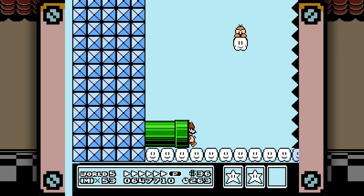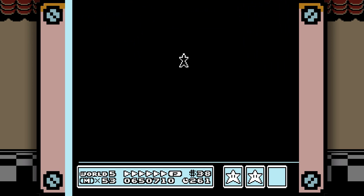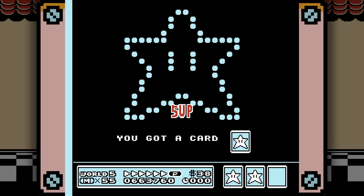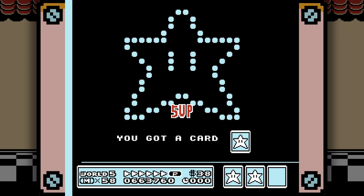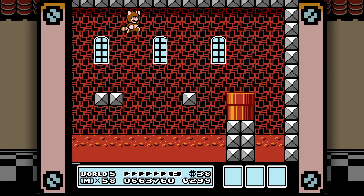Honestly, I kind of find that hard to do because Mario 3 controls well for an NES game, but there is definitely still some NES momentum going on where you don't feel like you have very fluid control over your jump. Mario World is definitely peak 2D Mario control that they wouldn't reach again probably until New Super Mario Bros. U.